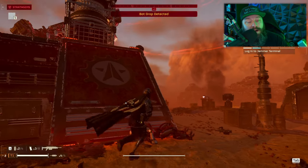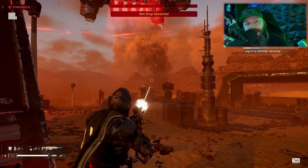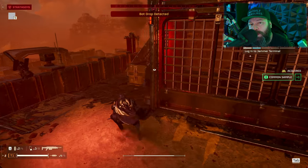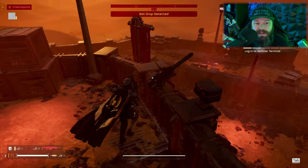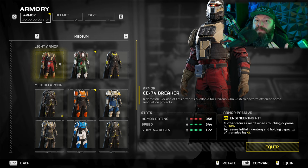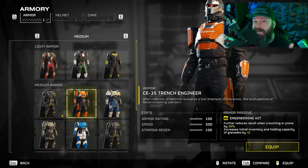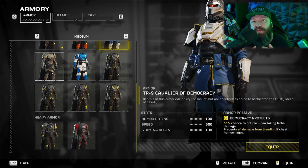Personally I feel light armor is meta and absolutely should be what you're looking for, with the right perk on it. Failing that, medium is okay. I think heavy should be avoided until we find perks specific to heavy that make it worth it. On the topic of perks, they aren't specific to a weight class — you'll find the same perks on light as on heavy — so you're looking for the perfect combination of the right armor weight with the right perk.